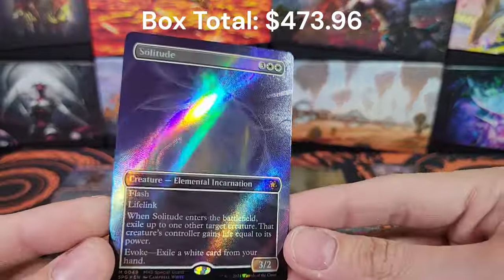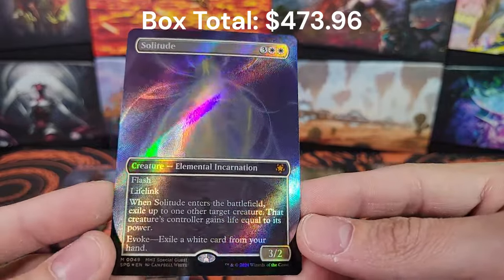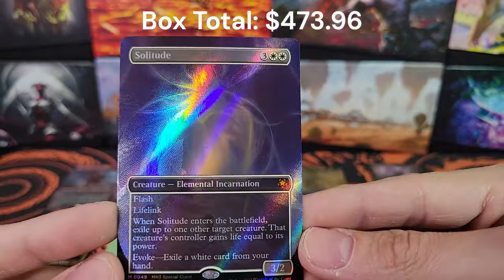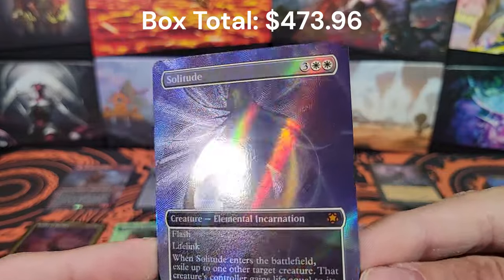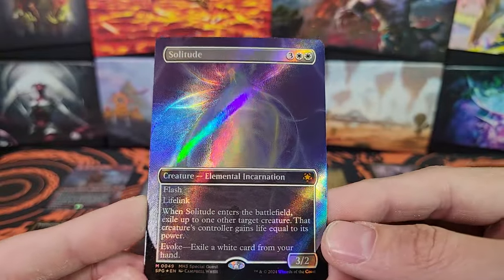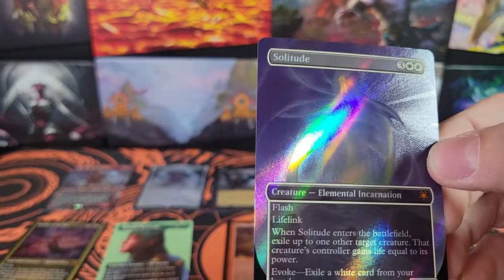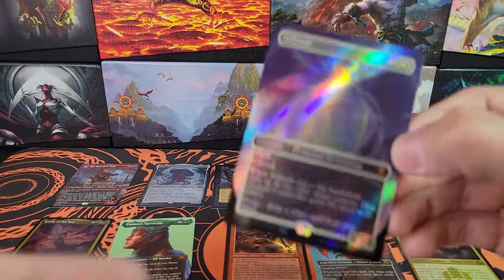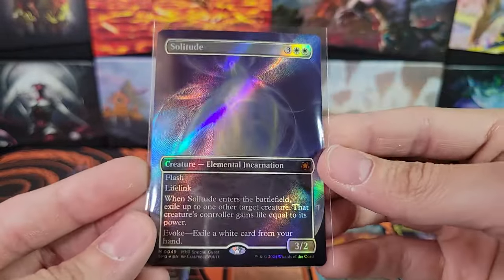Textured Solitude from the Special Guests — great card, MH3 Special Guest. Very cool foiling — it's like double rainbow foiling, and then it's also etched. Very, very cool. So this is going to be our giveaway. Make sure to comment, and if you want to get in on more videos and more giveaways, make sure to subscribe. I'll see you guys in the next video.